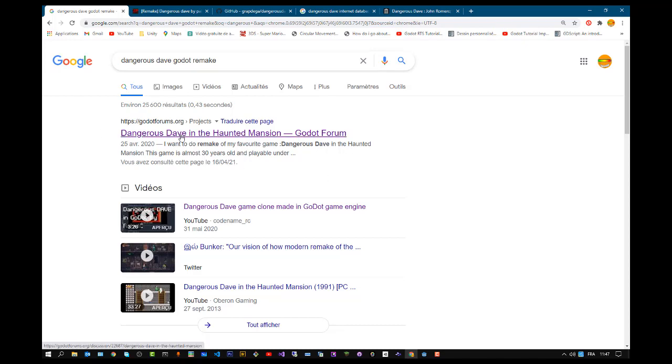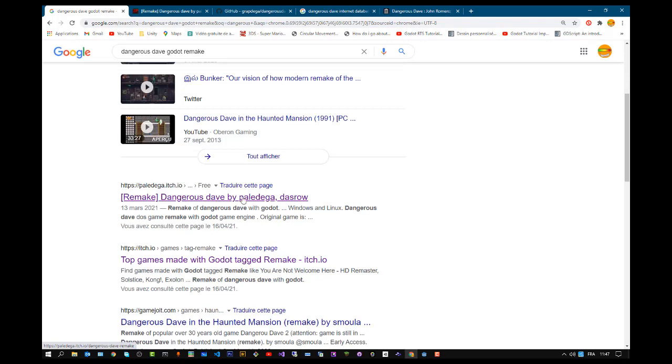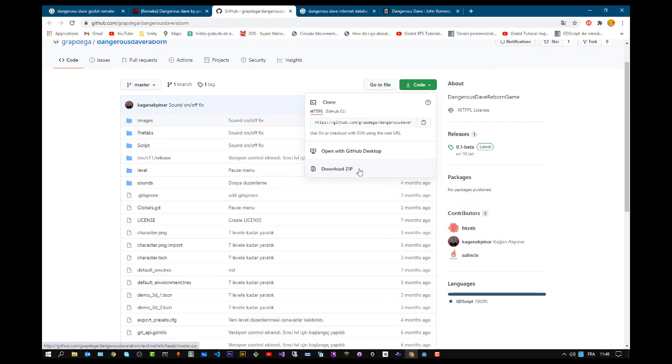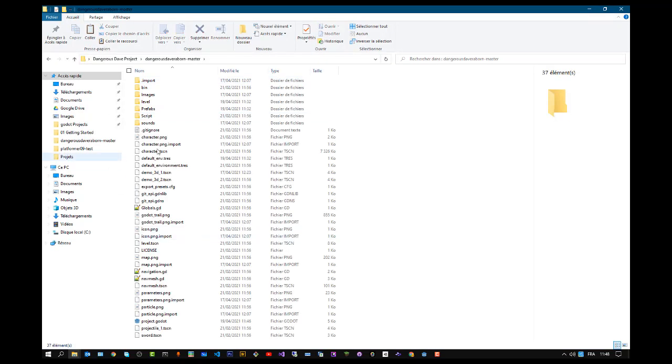Someone else had already done the job, so I did a search for Dangerous Dave Godot remake. I found Dangerous Dave and Haunted Mansion, which was not the one I was looking for. Finally on the second search I found Dangerous Dave by Pale Digger — I hope I'm pronouncing it right. I got to his site and downloaded the game. You can download the zip to your file system, decompress it, and get the Dangerous Dave project. You open the project by opening the project.godot file.